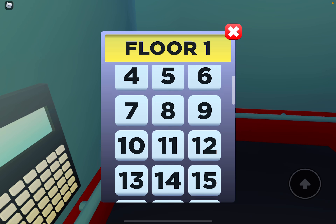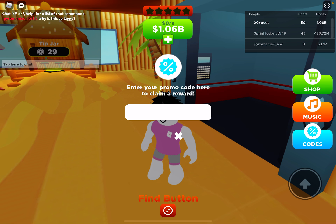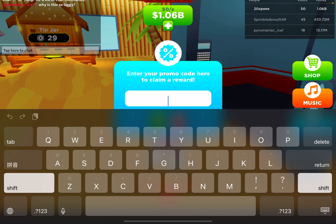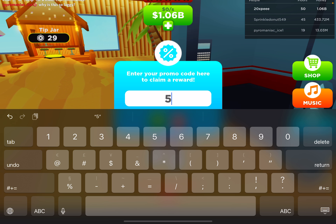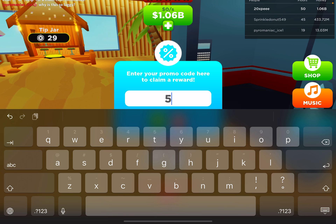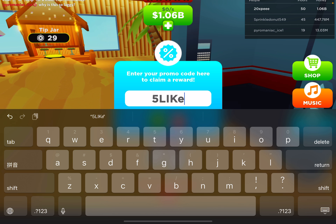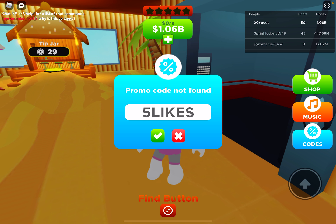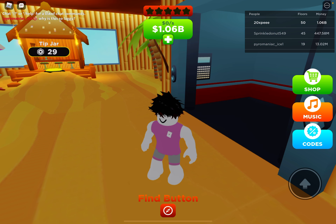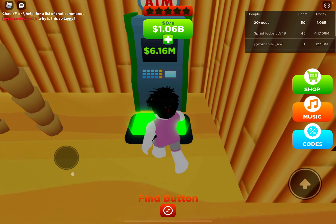I have a couple of tip jars but let's go to the next step: codes. Put code 'five likes' — it should be on the game page. Just copy 'five likes' and yeah, that's a code.